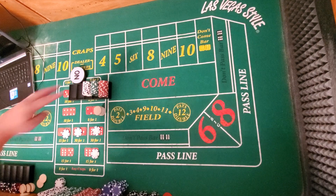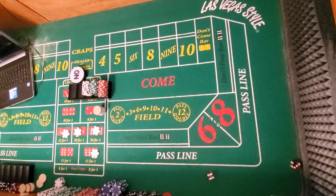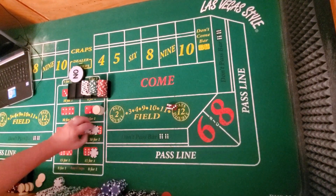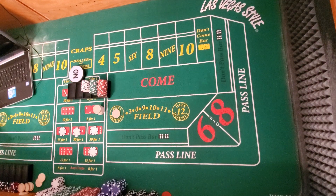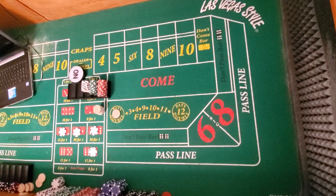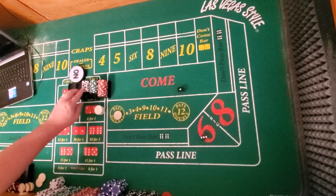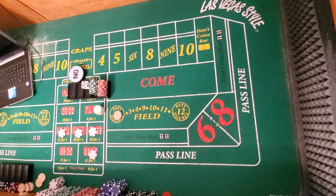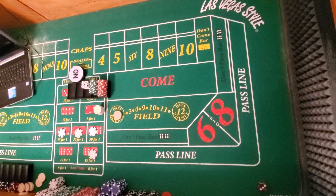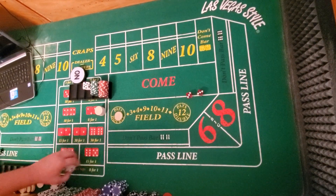All right, so Justice is going to shoot. We're not going to worry about it, just playing random shooters. Here we go. And we have a nine — 6-3, nine. Okay, so that's shot number one. Shot number two is a 3-1-4. And there's a hard six. That's shot number three.